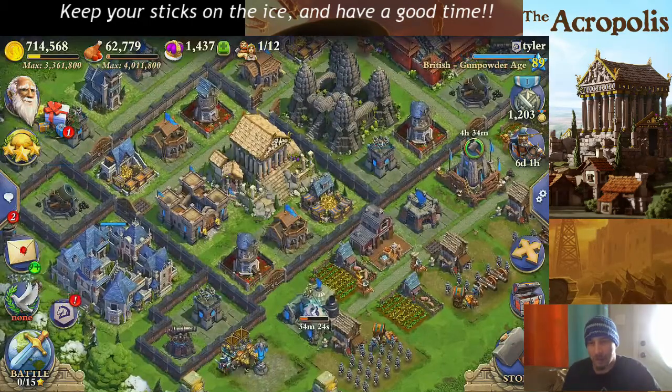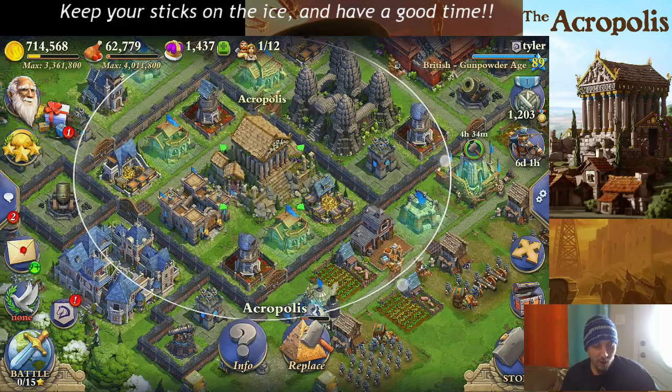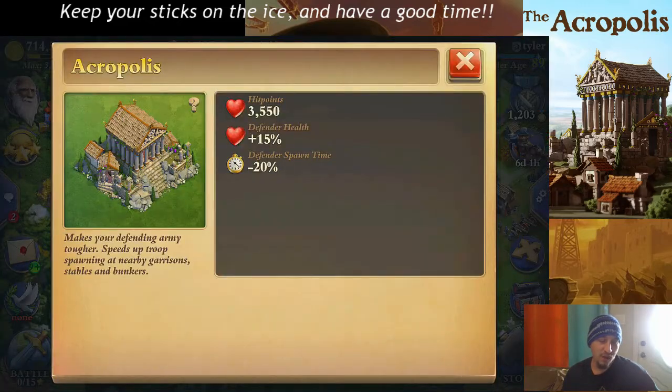Hello once again audience and welcome back to Dominations with Christopher. Today we bring you another wonder — it is the Acropolis, a Bronze Age wonder that brings 15% defender health and 20% less on your spawn time.